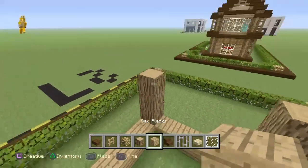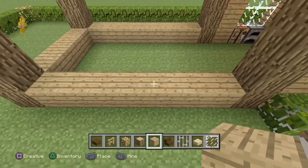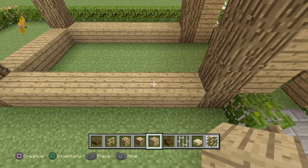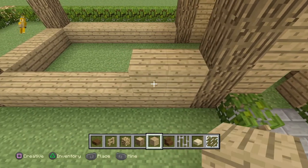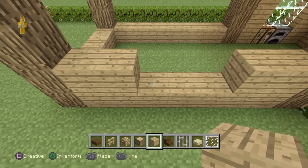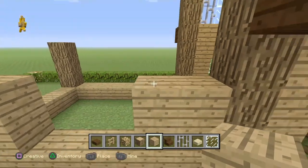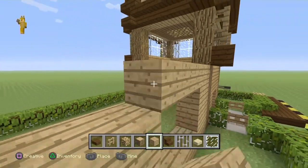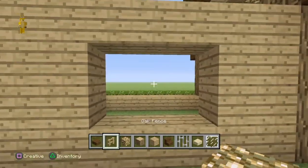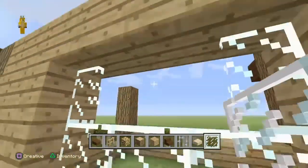Go to the front section and make a three by two window right in the middle. Add two more blocks on the right side and two more on the left side, take them one more block high, and add a full row of oak planks. This will leave a space where you can add glass panes or any transparent block you prefer.